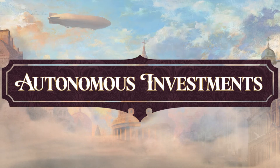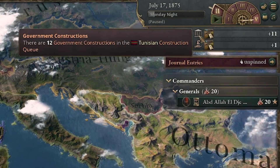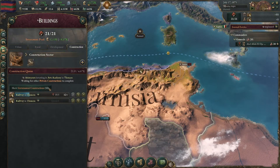The Autonomous Investment System — you control who pays for what. Now more groups from different parts of your society can invest, since it's not just the wealthiest who invest in new businesses. We're letting you, the player, decide if some private entities can construct buildings automatically or if you want total control.